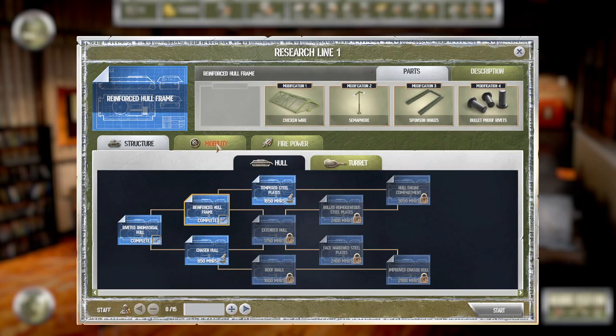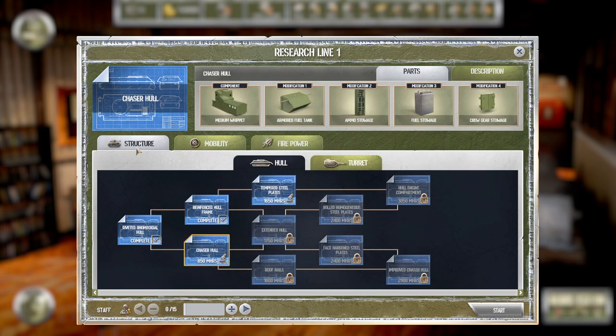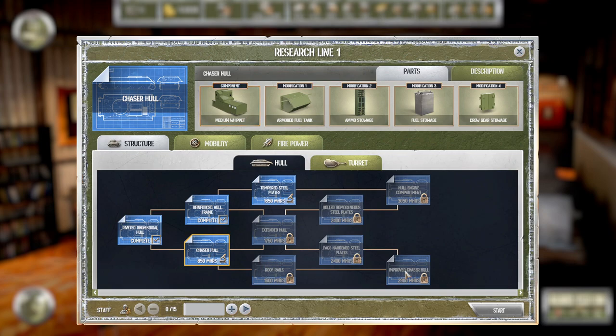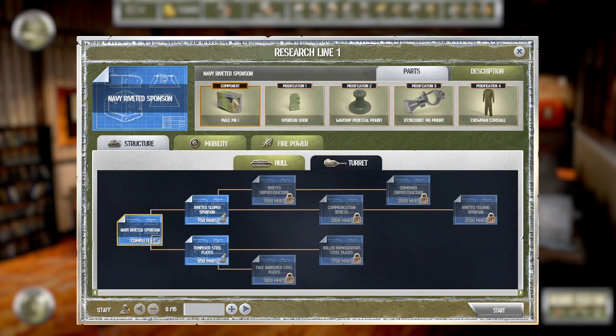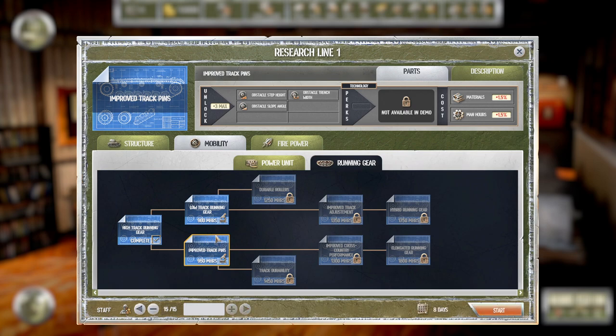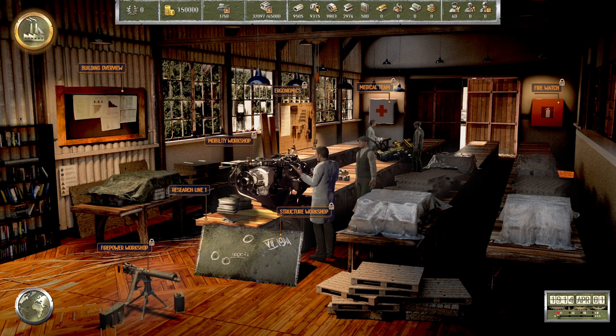Here we have the research. Tanks are made up of three things with two parts each: structure, mobility, and firepower — where structure is basically armor. From here we can do research on different structures. We've got the Mark 1 and the Whippet, and there's also the medium Hornet. There are components and modifications, which we'll go into in a moment, and more research over here as well. I'm going to research improved track pins — those guys are going to spend eight days researching.